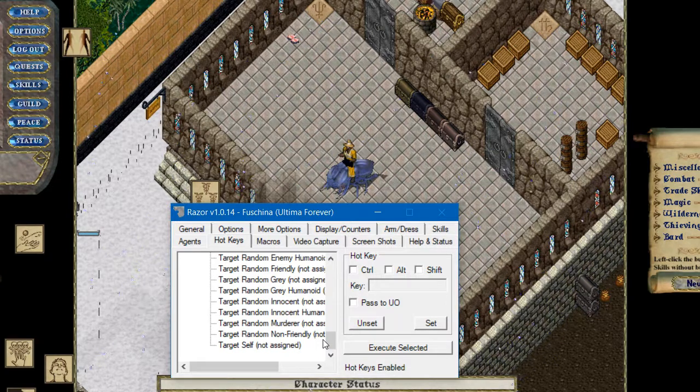The mouse wheel is very, very useful for this. You'll see here at the bottom it says target self. Click on target self, and then click on key and roll your mouse wheel — the one in the middle between the left and right click. It'll say mouse wheel up. Go ahead and click set.